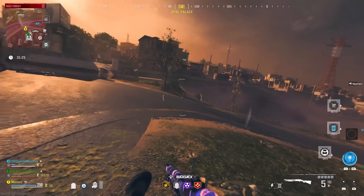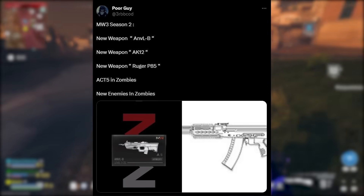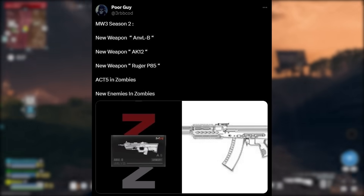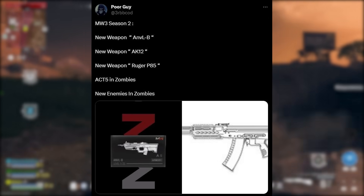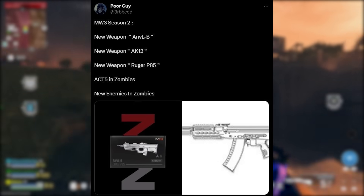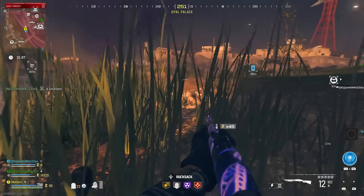This is for Zombies but also for the game overall. This seems to be the Season 2 weapon list — pretty cool to see. We have the ANVELB, the AK-12, the Ruger P85, Act 5 in Zombies, and new enemies in Zombies as well.